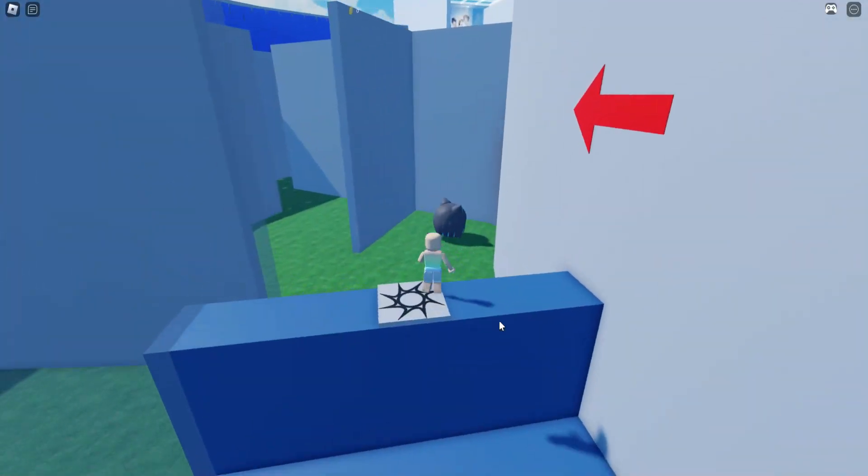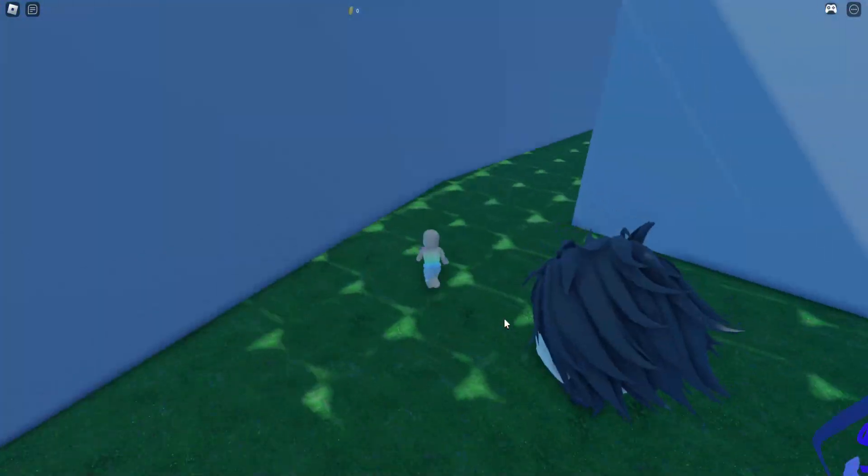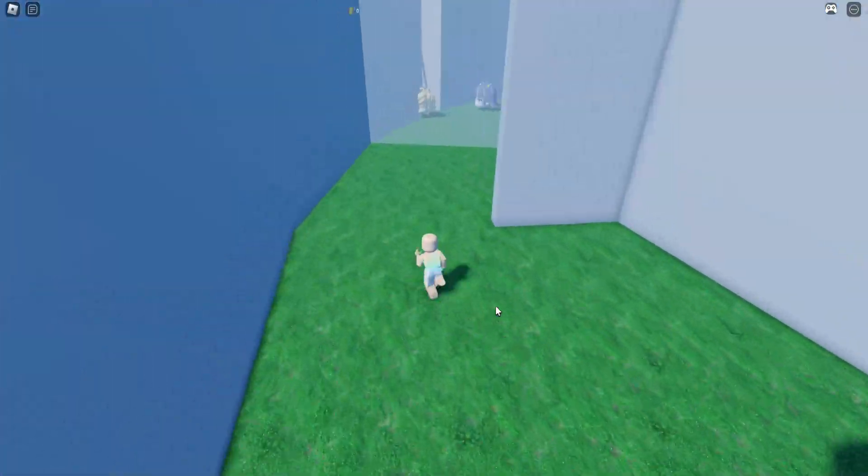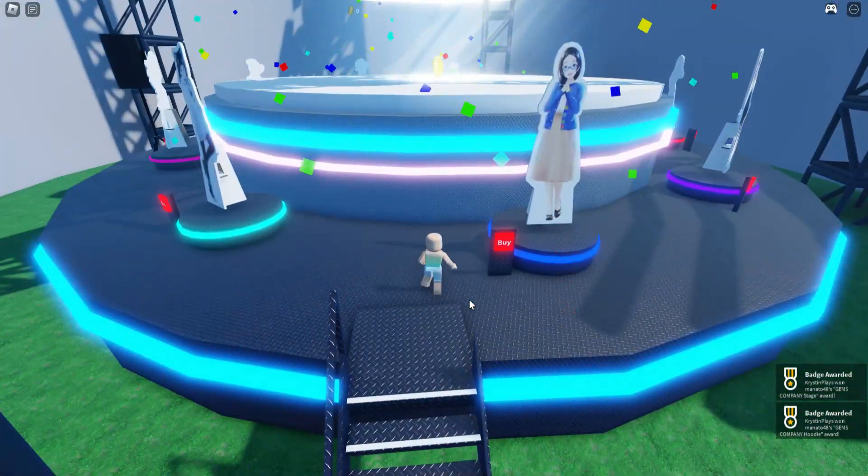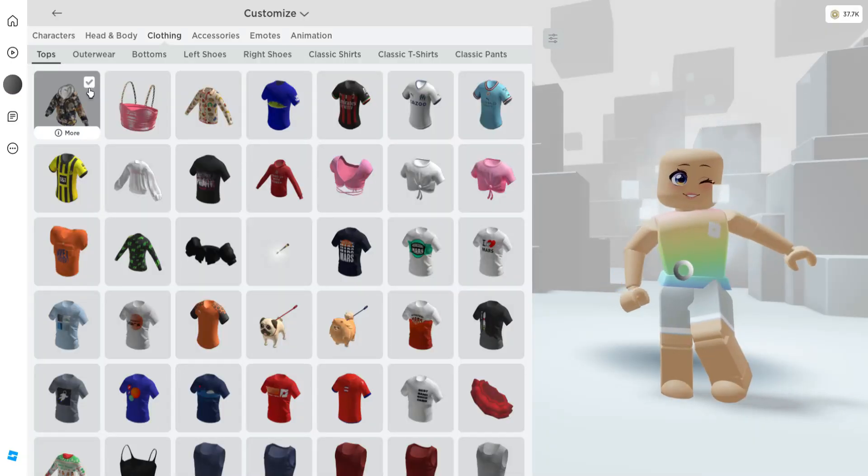Now continue looking for the red arrows, and once you reach the center stage and cross over the black and white checker flag, then you'll get the badge, which will give you this item.